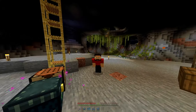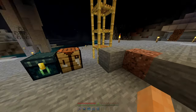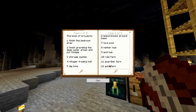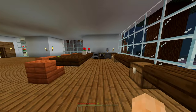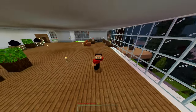So what's the very first project we actually need to complete for this base? If we come in here, we have the projects and ideas book, and looking in the book the very first thing is: finish the bedroom area. Here we are in the little bedroom area, and as you can see it is a little bit sparse and empty at the moment — even the kitchen isn't finished.